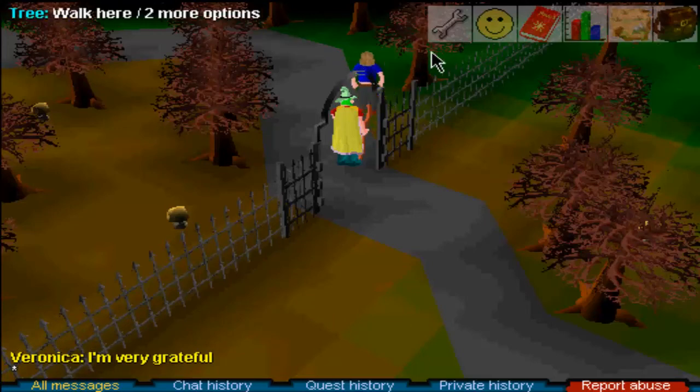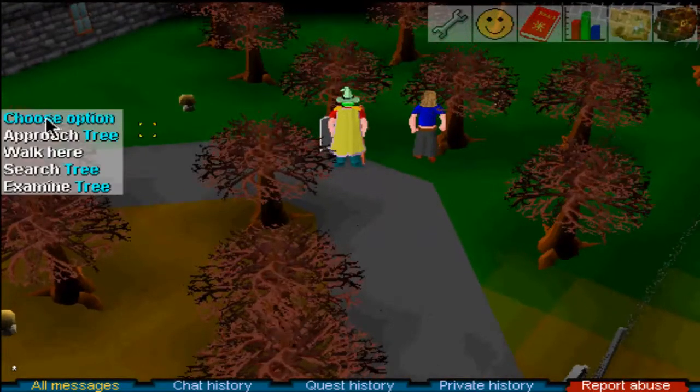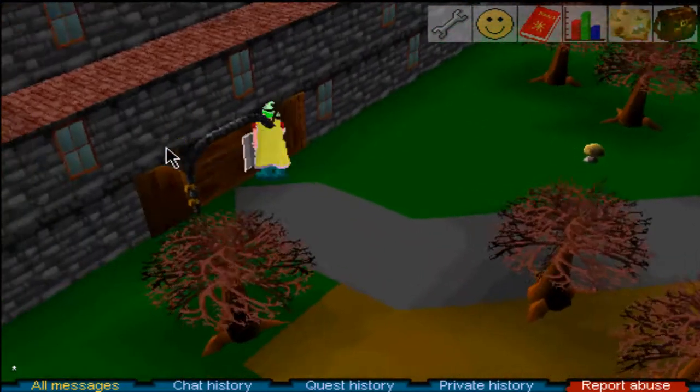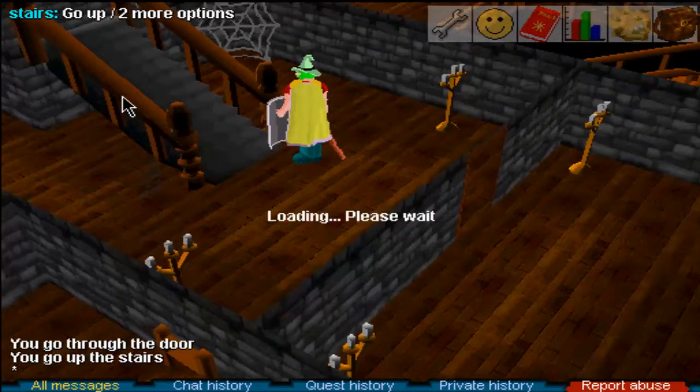After you talk to her, make your way into the house. Note there are some trees that will attack you, so you may take some damage if you get too close — but it's no big deal beyond that. Open up this door and climb up the staircase.